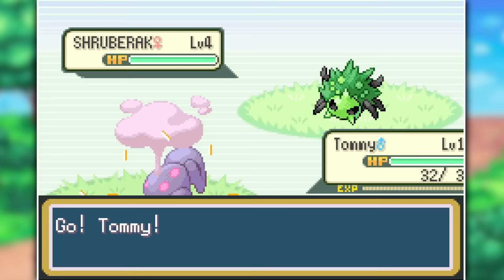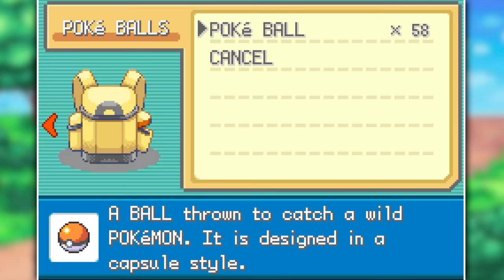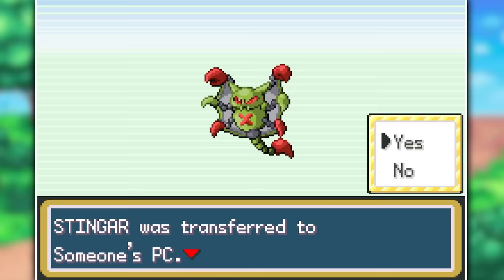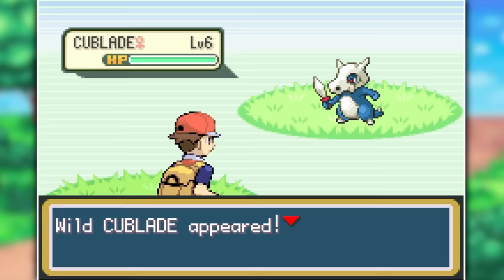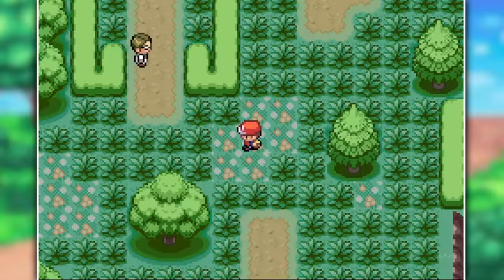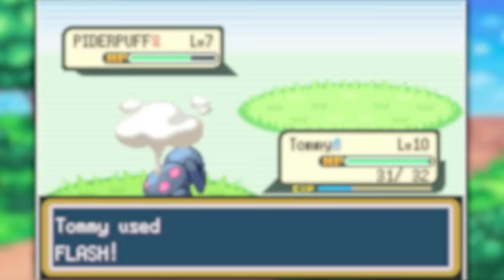In Viridian Forest I grabbed Shrubarack, a Grass-Dark type; the Grass-type Secola; the Grass-Psychic type Ledybark; the Grass-Electric type Monokoth; and by far my favorite, Stingar, the Bug-Poison type — he just reminds me so much of Spider-Man. I also found Cubelade and Malvenus, but another shiny appeared: the Poison-Ghost type Shroomass. And then Piderpuff, another Spider-Man reminder, also popped up straight after, bringing us up to three shinies captured already.